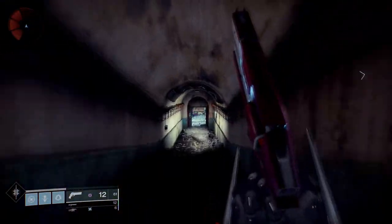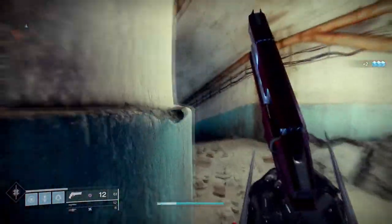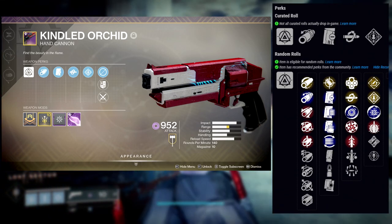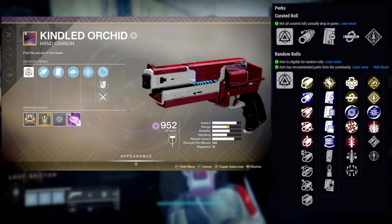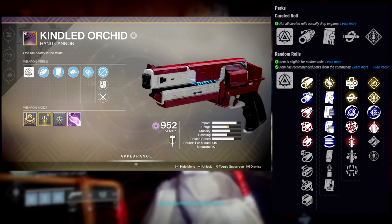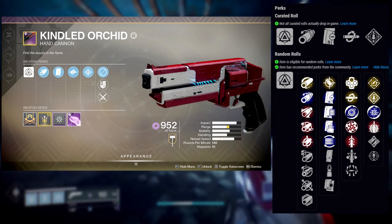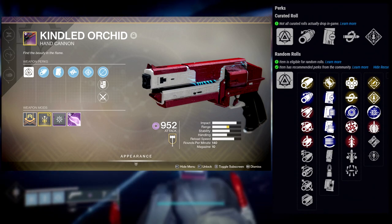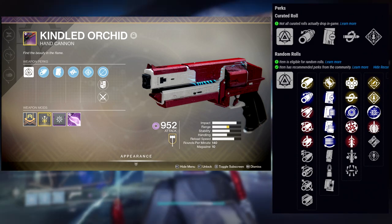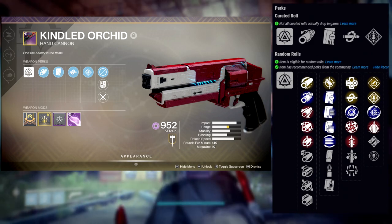Let's talk about the weapon. We're going to be looking at barrels, magazine, perks, and pretty much everything else. First, it's an adaptive frame with a well-rounded grip, reliable and sturdy. For barrels, this is kind of divided between PC and console. If you're on PC, range all the way — you're going to want hammer forged rifling, corkscrew rifling, extended barrel, full bore, or small bore. The one I like is full bore because it gives you a plus 15 in range.